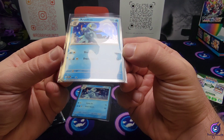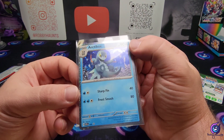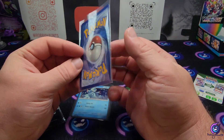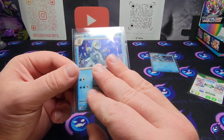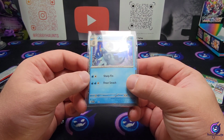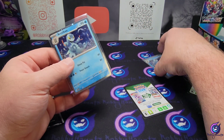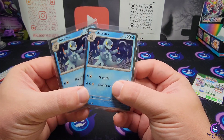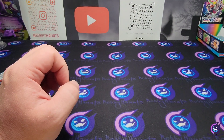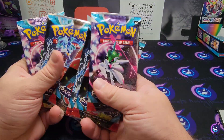Looking at the promo — the centering's all right, I think there's a little issue up top, looks like a little whitening in the corner here. This one here is a little heavy on the right. I mean, it's all right — we'll see what happens. I can always get a bunch more. But like I said, that's the main reason I picked these up. Don't forget we got code cards for you guys, and six packs of Paradox Rift — let's get right into it.